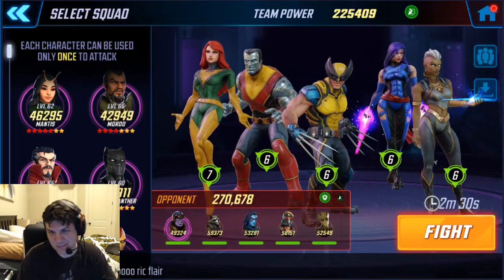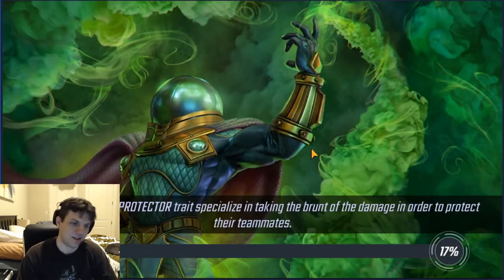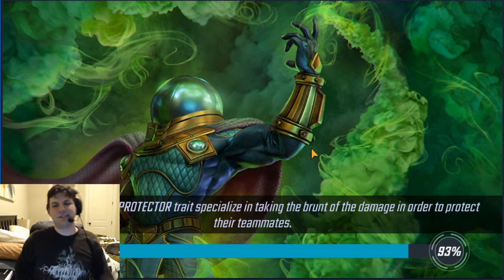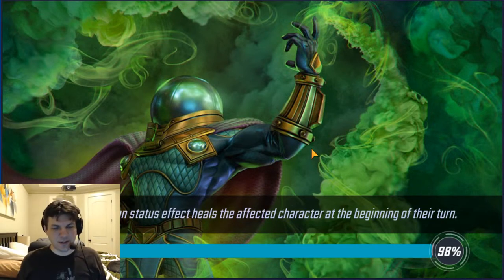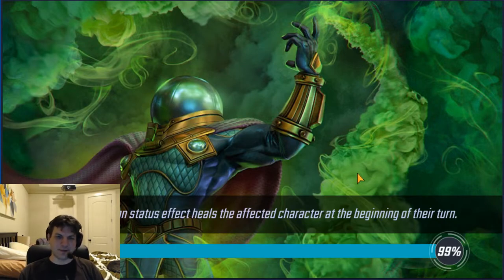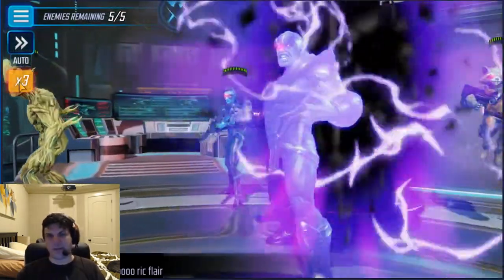I'm going to try to take out this 270k MinGuardians team with my 225k X-Men. So really the key to this is control. I need to hopefully focus on Minerva early on before she can revive somebody, or if you don't want to get stuck on Thanos or Groot, have to kill them and then they get revived by her.